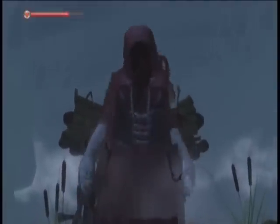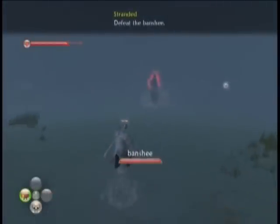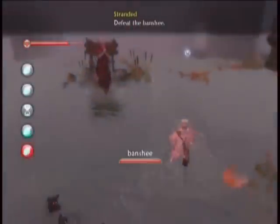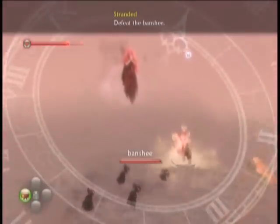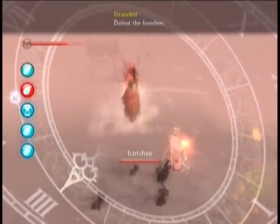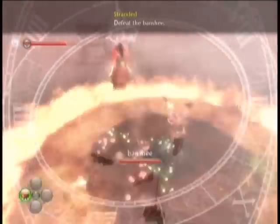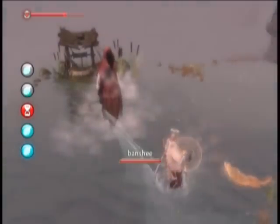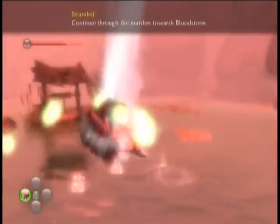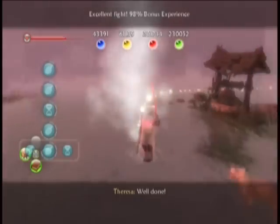A banshee! Oh my god, the banshee's gonna kill me. This video is more for people who've played Fable than those who haven't, because I don't really have time to explain everything. My strategy was to slow down the banshee's summons, use the AoE fire move to kill them, then target the banshee itself with the fire move. I didn't think the level four fire move would do that much damage, but apparently it did — so I'm pretty happy. That banshee was a lot easier to kill than I thought.